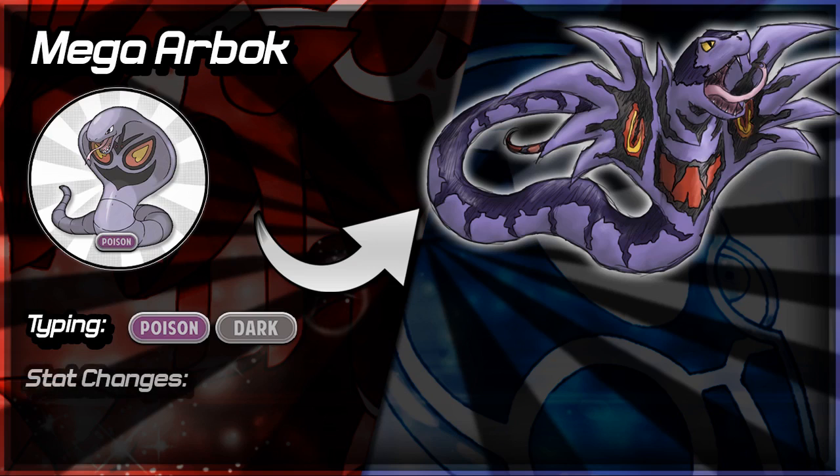Stat change-wise for Mega Arbok, I would see its Attack rising because it's a physical attacker, and I would also see its Defense rising. I wouldn't see its Speed rising too much — snakes are fairly fast I guess, but it doesn't look that fast to me, especially if its face is splayed out giving it a slightly larger body. I think its Defense would go up slightly, and it might get a slight boost in Speed as well, but not as much as the boost in Defense.